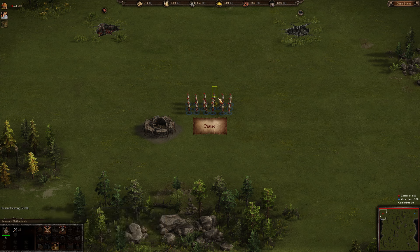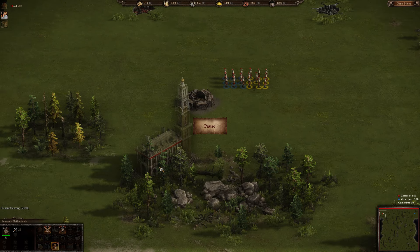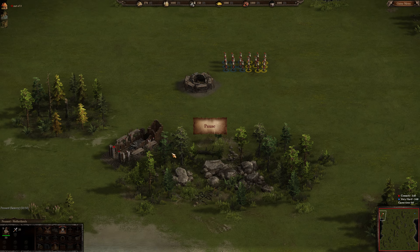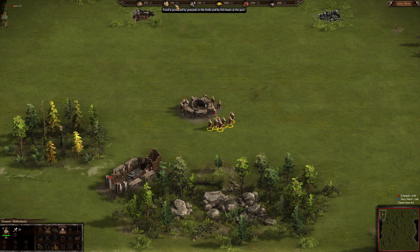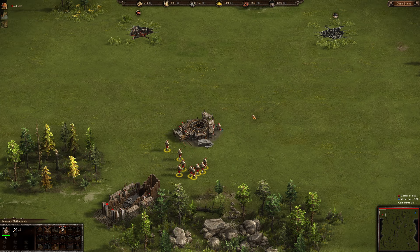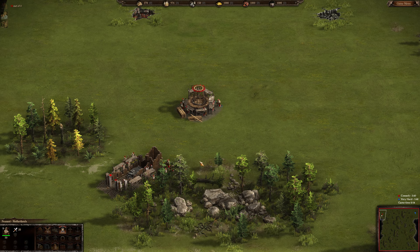I'm going to build my town hall close to the stone and forest so peasants are nearby, and build the mill nearby as well. Town halls make peasants so we get more workers, and peasants can deliver stone, wood, and food to it. We get more dwellings too. It can be captured by the enemy if you don't protect it. After all buildings are constructed, you can advance to the next century from the town hall.